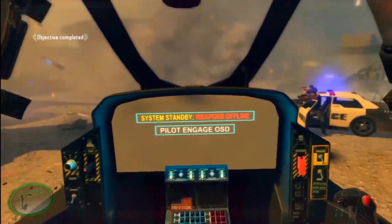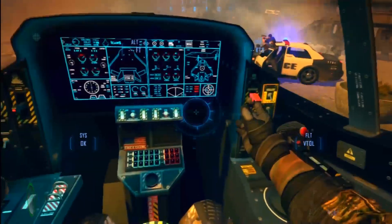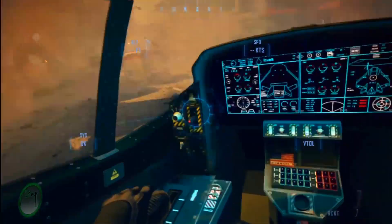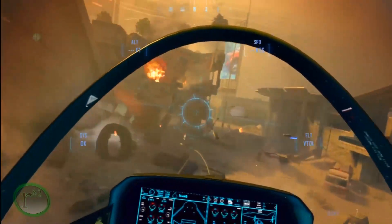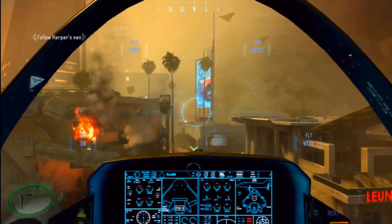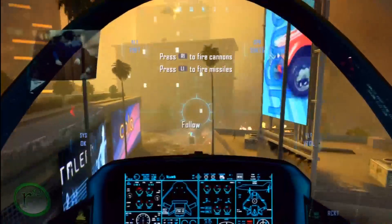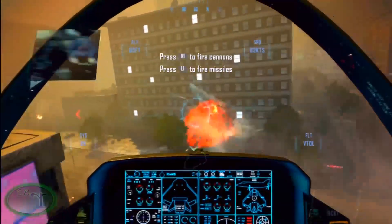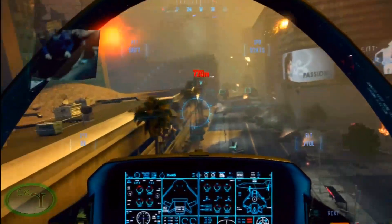This one right here is after Anderson goes down because she got shot. You take over her jet — Anderson has just gone down — so this one is pretty much the same gameplay: protect all the G20 vehicles where the president is, and protect the three vehicles and the ambulance.